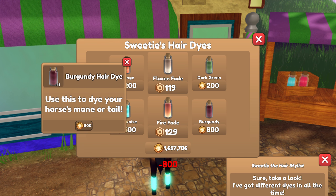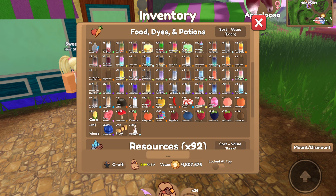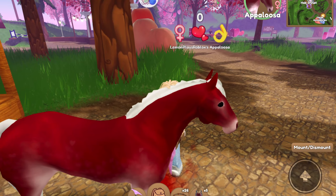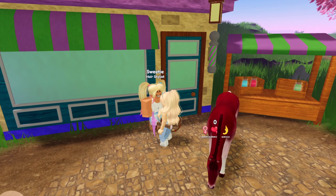As you can see here, there is a burgundy dye for sale for 800 tokens. I'm going to go ahead and buy a few here — this is pretty exciting. There's a burgundy dye and I will go ahead and put it on this here burgundy Appaloosa for you guys to see.